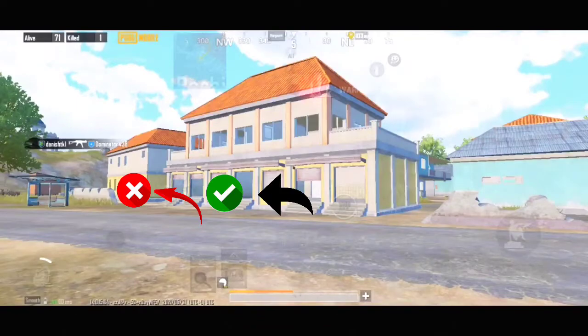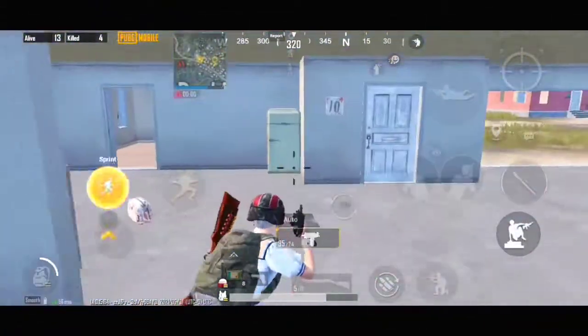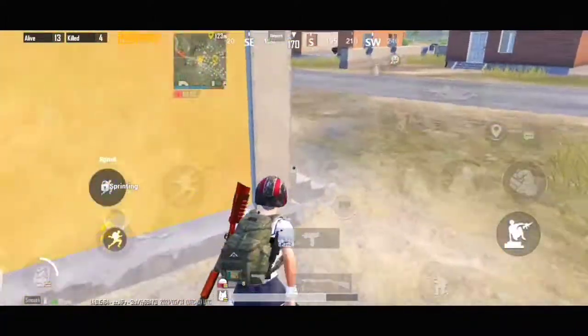This may help you if there is an enemy on the squad house steps. Just follow me. Now you can see the enemy camping over here — he has more advantage to kill you. So do this trick to kill the enemy easily.